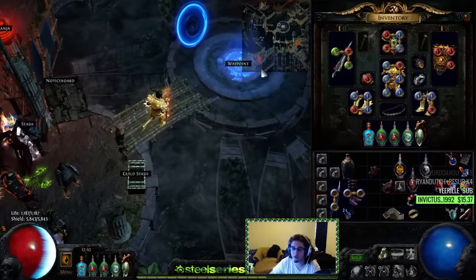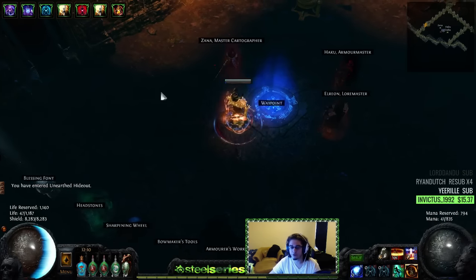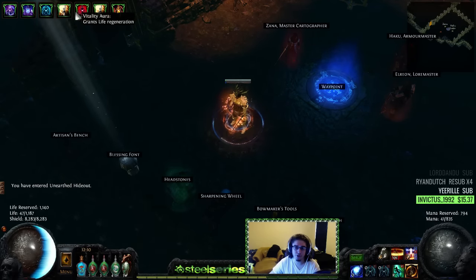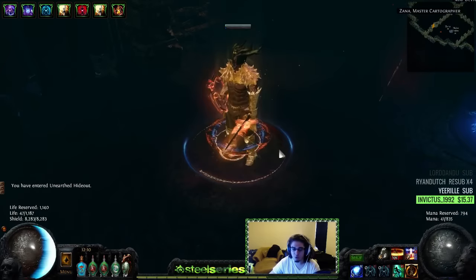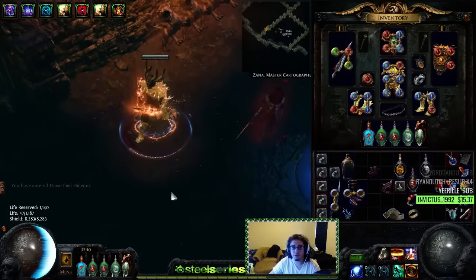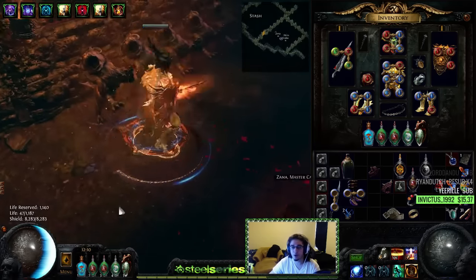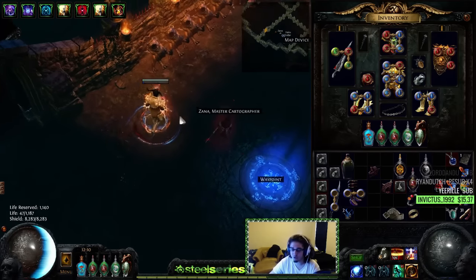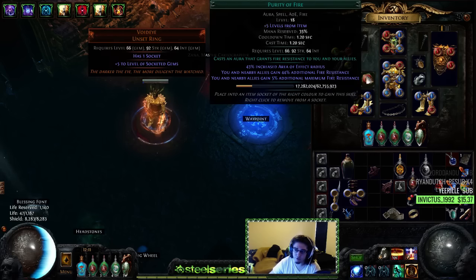We're currently running five auras: Purity of Lightning, Determination, Discipline, Vitality, and Purity of Fire. Some core things you need to do with this character — your goal is aiming for a level 23 Purity of Fire to get the extra 1%. You might get away with a 22 depending on how much percent increase you get from the tree. For a budget person like myself, even though the build is already like 10 exalts, if you use a Void Eye it gives plus five, so you can make do with a level 18 Purity of Fire until you get your proper setup with Empower and Enhance.